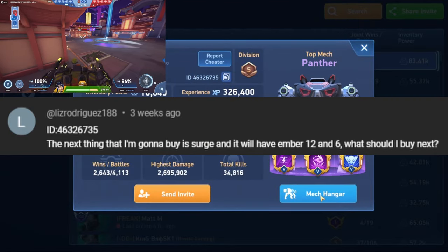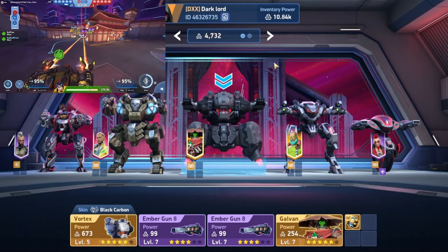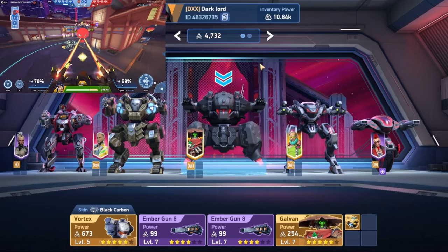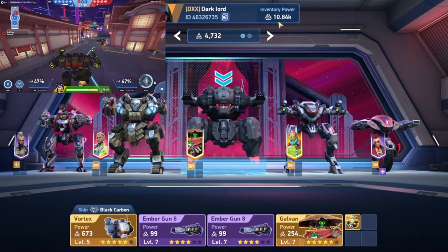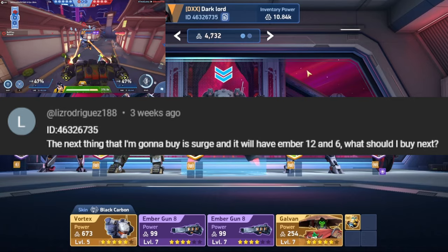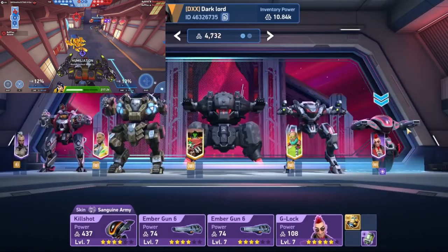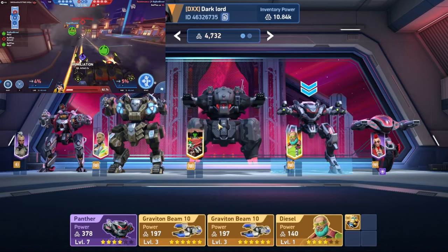We were sent this ID from Liz. Another change I'm making: last time I used squad power as the budget — in this case that would be 4,700 A coins. Somebody in the comments suggested using inventory power, which actually makes more sense, so I'm going to use half of inventory power, which would be 5,420. They said the next thing they're going to buy is Surge with Ember 12 and 6. We're not going to include the cost of Surge or the Ember 12 in the budget since they're getting those anyway — they already have the Ember 6 and will get the 12 when the time comes.